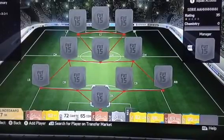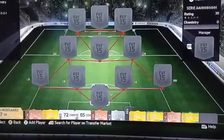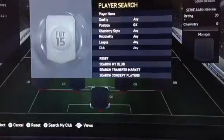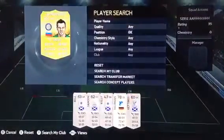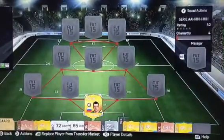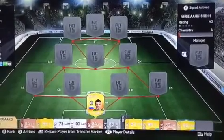Hi guys, it's FaberCrazy4 here and I've got a 170k Serie A squad builder. In goals we've got Handanovic. He's a pretty decent keeper — he's got 87 diving and 85 reflexes.